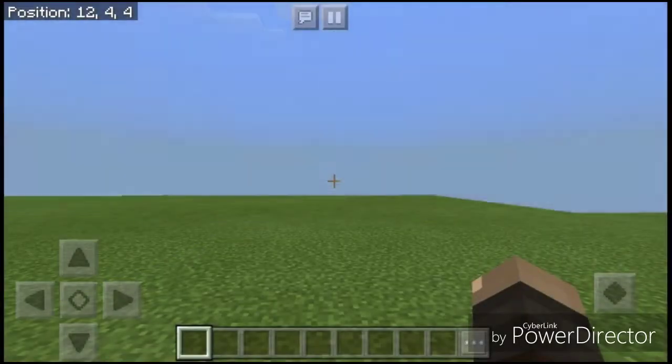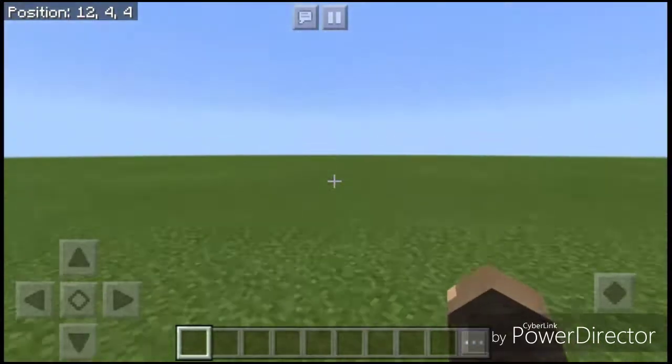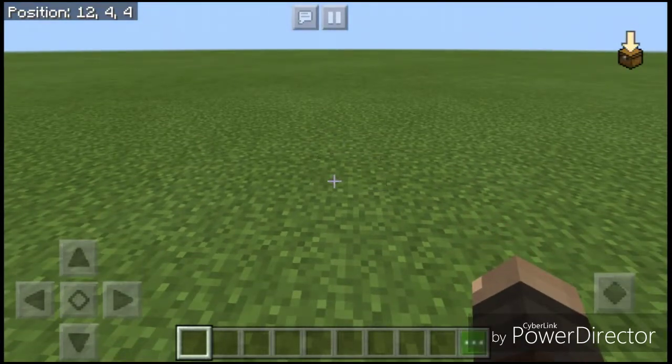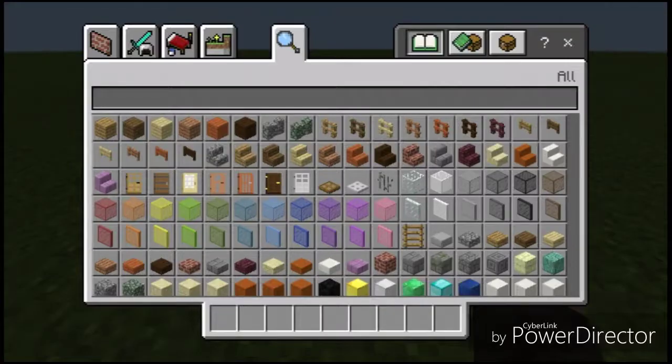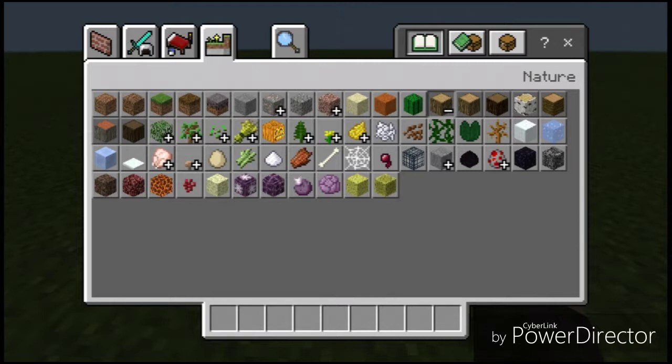I will be building just this small little starter hut. Well, say starter hut — this is more like past the first night and into like the fourth or fifth nights where you have more resources. This is like before you get enough resources to make a big house, but you have enough to make a good house. The materials you will need depend on what biome you are in, and this first one will be in an oak biome — just like forest and stuff.